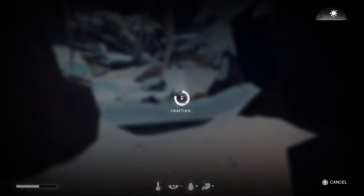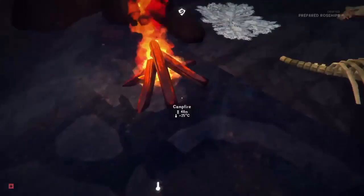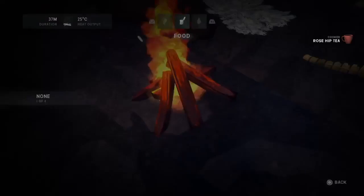Go ahead and break those down. Once those are all broken down you can exit out of your menu, go back to your campfire. Just like how you boil water and melt snow, you can make tea with your rose hip petals. Just go to the food section, boil yourself some tea, and you're good to go.